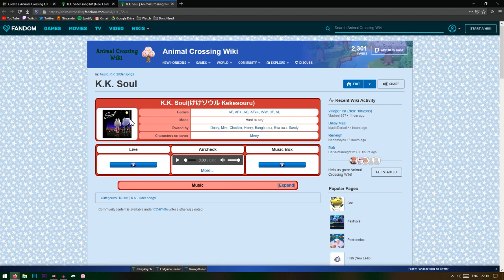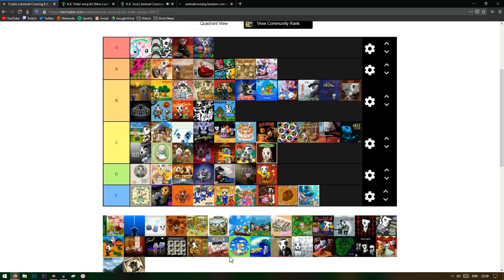KK Soul is my favorite song in the entire game. It's got Mary on the cover — I love Mary. Mary, Rosie, and Kiki are all my favorite cats. Mint owns it and I love Mint — I actually have her in my New Leaf world.